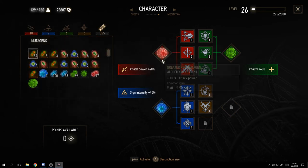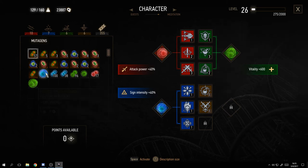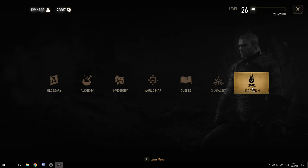The mutagen tab - remember the mutagens mentioned earlier. When you fight big foes they drop things like a Greater Green Mutagen, and you can also craft them. Each adds something extra: 150 vitality, plus 10 sign intensity, plus 10 attack power, and so on. Make all red for a combat focus, green for alchemy, blue for signs - whatever suits your playstyle.